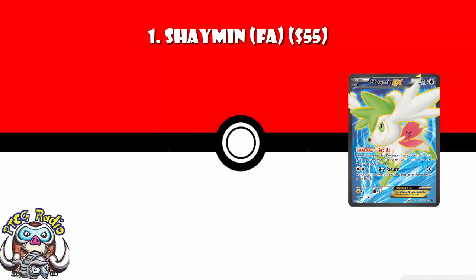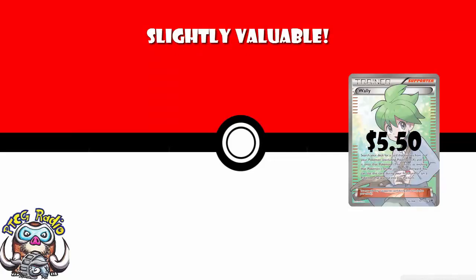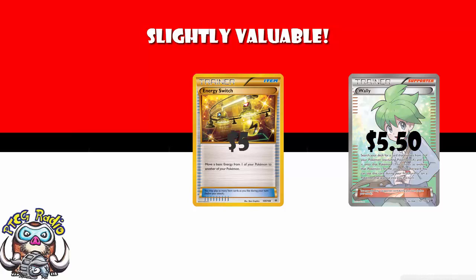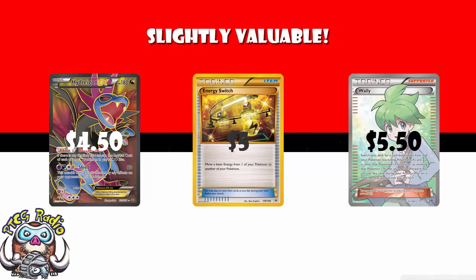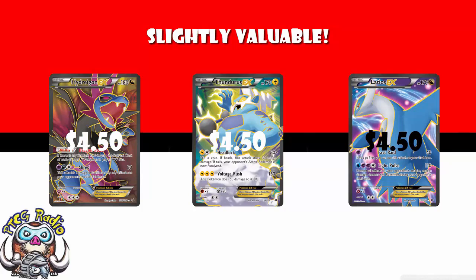This set is really top-heavy — it's really from number 5 upwards where the value is. Mega Latios at number 10 was only $6. Some other cards which didn't make the list: Full Art Wally at $5.50, but you can just use a standard uncommon and it's not a card that sees a huge amount of play. Secret Rare Energy Switch comes in at $5 — kind of like VS Seeker, Energy Switch has been in the format forever, there's a million different versions you can have of it. Full Art Hydreigon at $4.50 — it's a Full Art but it's not been terribly playable. Full Art Latios and Full Art Thundurus both at $4.50. Unplayable EXs that aren't that popular don't rise in value. Megas do, apparently, but not regular EXs.